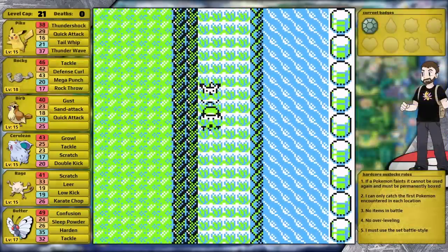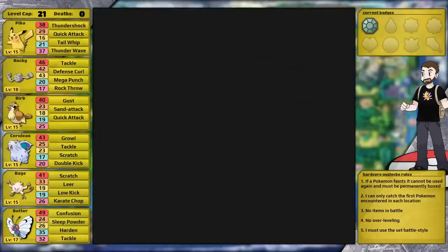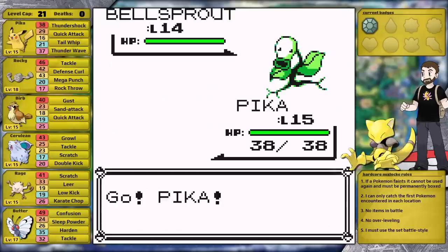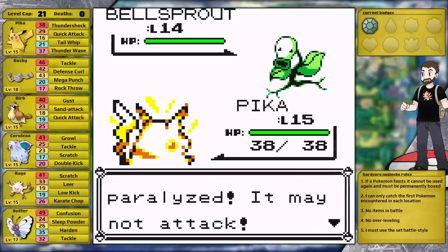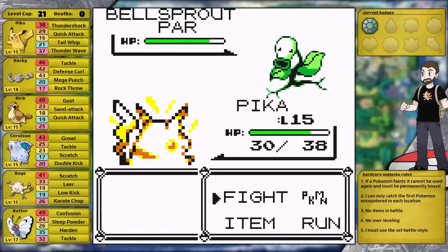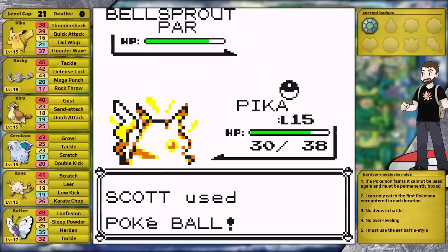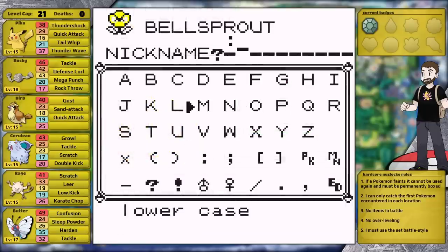Nugget Bridge is technically Route 24 so I get an encounter here. Today I feel like I got very lucky, because I get a Bellsprout. This could have been an Abra which would have just teleported away and I likely wouldn't have caught it. But in this case I get a Grass type, which is going to be perfect to use against Misty, and it also gets Sleep Powder. After I catch it I nickname it Colon O — I feel like this is the best nickname for this entire evolutionary line.